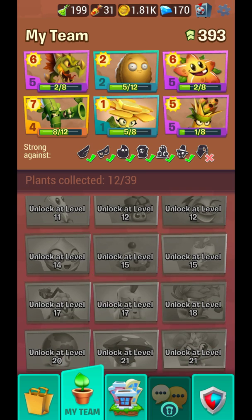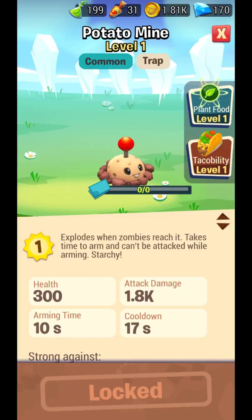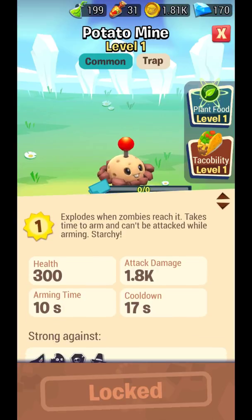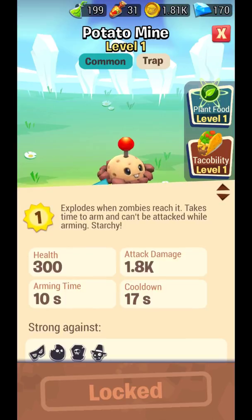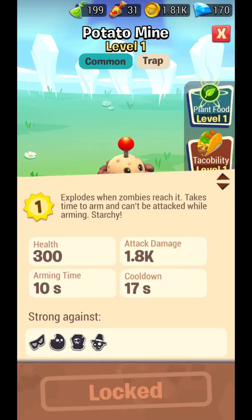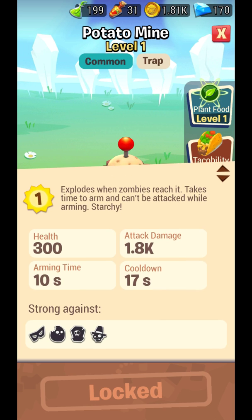Potato Mine — simple, but one thing is different in Plants vs. Zombies 3: it cannot be attacked while arming. In PvZ 1 and 2 it could be attacked and eaten while arming, but in 3 it cannot be attacked while arming. It also only takes one sun, so that's great.